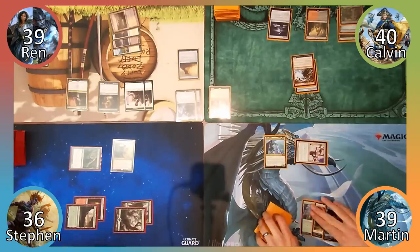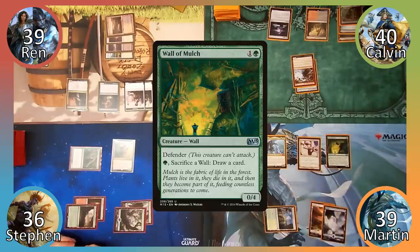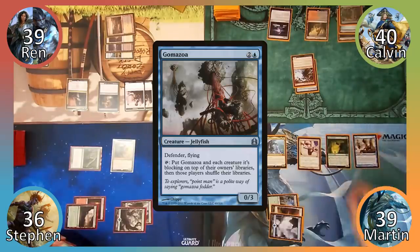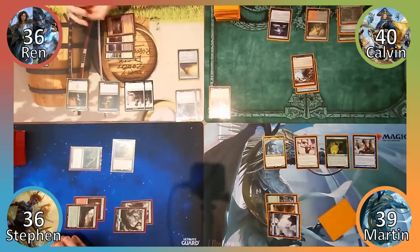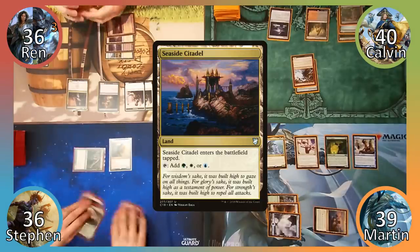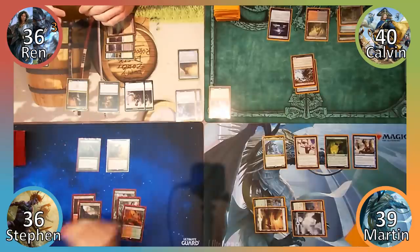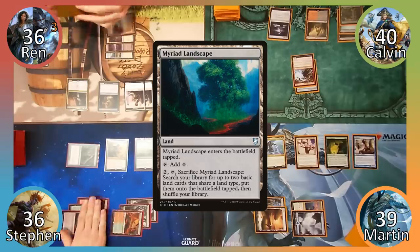Shame about that lack of blue mana. I cast Wall of Mulch, drawing a card from Arcades. Next I cast Gomazoa, drawing once more and then move to combat. I attack Wren with Arcades, dealing him 3 damage and then move to my second main phase. I play Seaside Citadel and pass to Steven. Steven casts Primordial Sage and then plays Myriad Landscape. He then ends his turn.